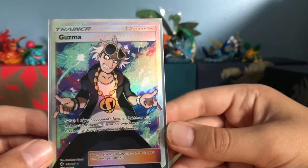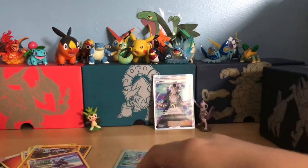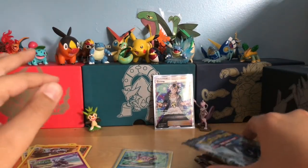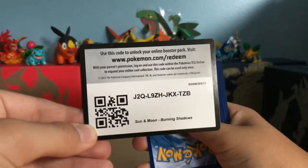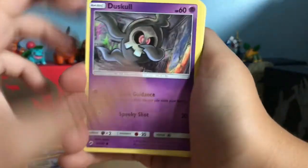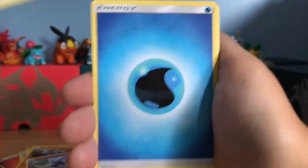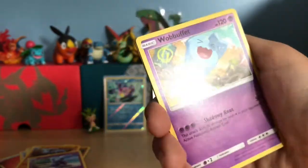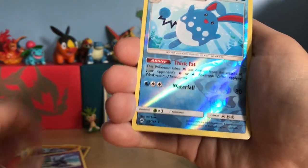Out of my seven pre-release packs I have not pulled a GX so I really hope I can pull a GX. This pack has: Duskull, Oddish, Tynamo, Mudbray, Stufful, Water Energy, Wobbuffet, an Ace Trainer, a Gloom, and our Reverse is a Reverse Rare Azumarill — that's really good — and our Rare is a Persian.